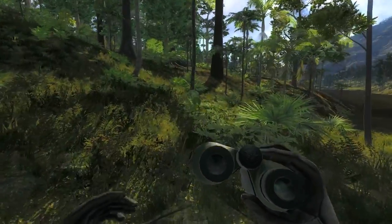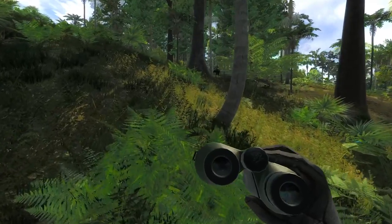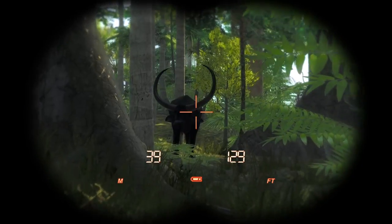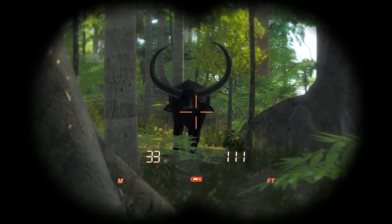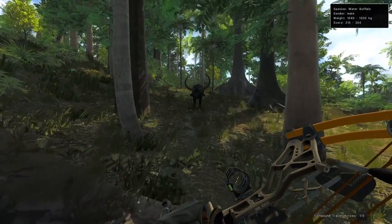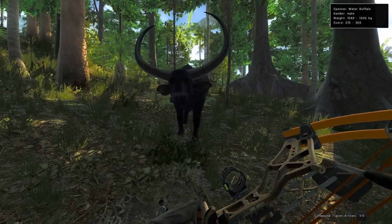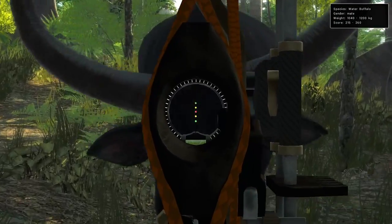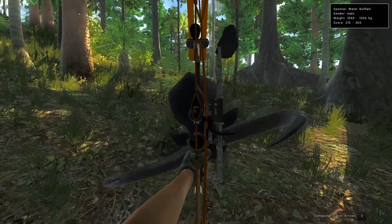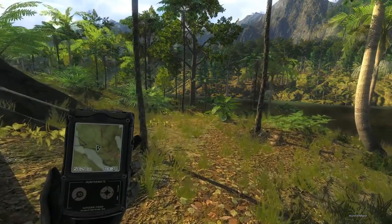Hopefully we can keep running this - maybe we'll actually find some the further down we go. Not going to pass up a good water buffalo if he's going to be right here in front of us. I thought he might actually charge, but whatever, it can work that way too. And 221, so he's just definitely the smallest of the ones we've shot so far.